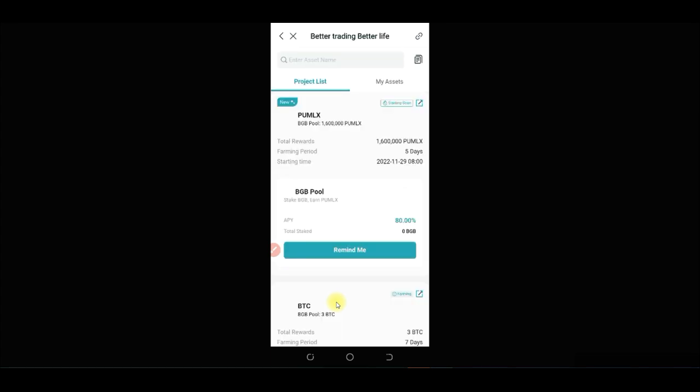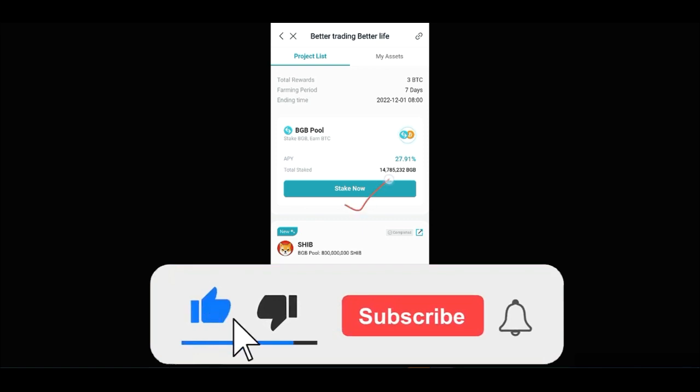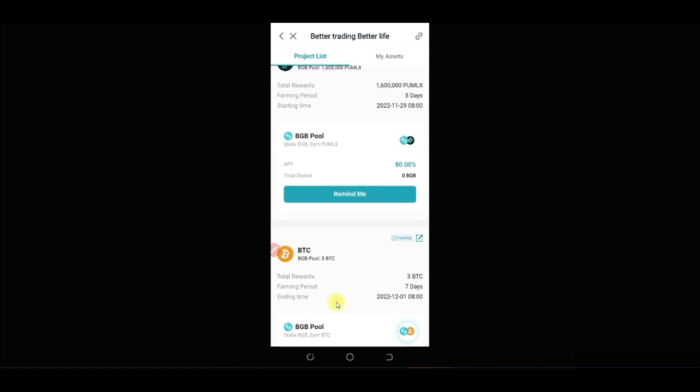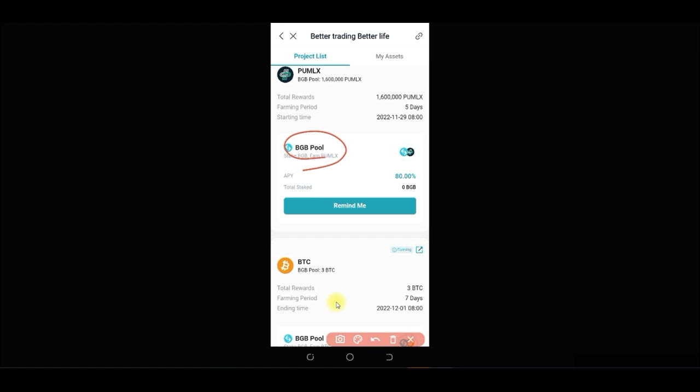Once you click on Launchpool it takes you to the Launchpool page. This launch pool will be starting in a few hours. When it starts, the 'Remind Me' button changes to 'Stake Now.' Click on Stake, and it will ask you to stake your BGB tokens from your spot wallet — just click Max and confirm. From that moment, every hour you will start accumulating PU MLX tokens.